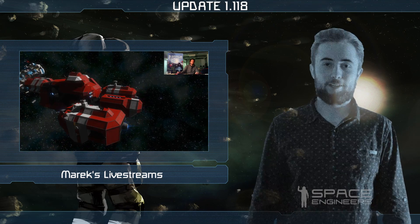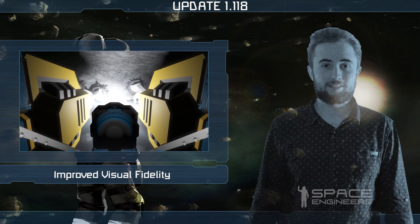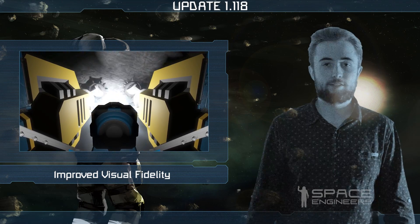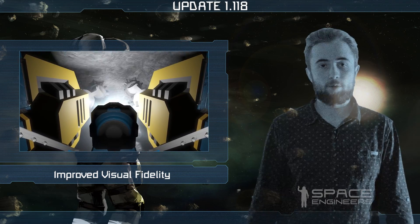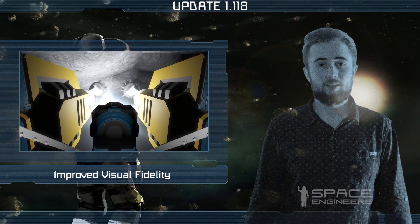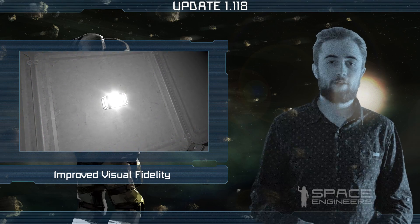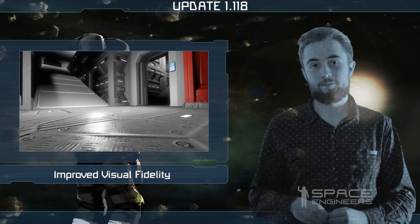Let's move on to this week's update. We have improved the visual fidelity of spotlights, beacons and added reflection on glass and shiny surfaces. From now on, you'll be able to navigate much easier in indoor environments. We have also improved the performance by reducing the amount of particles, but without sacrificing the quality and the overall look and feel.